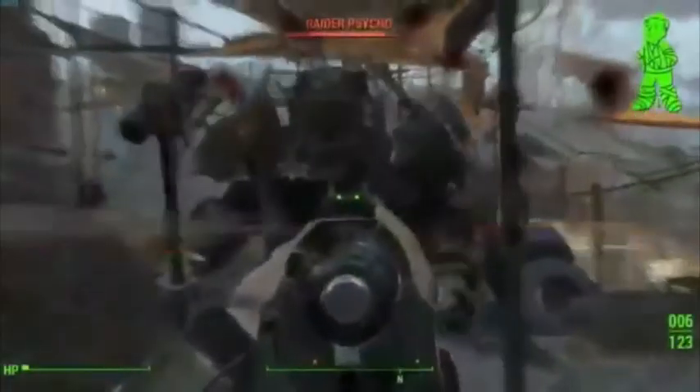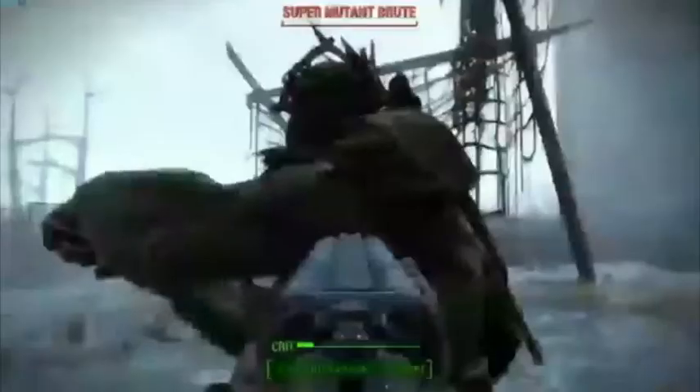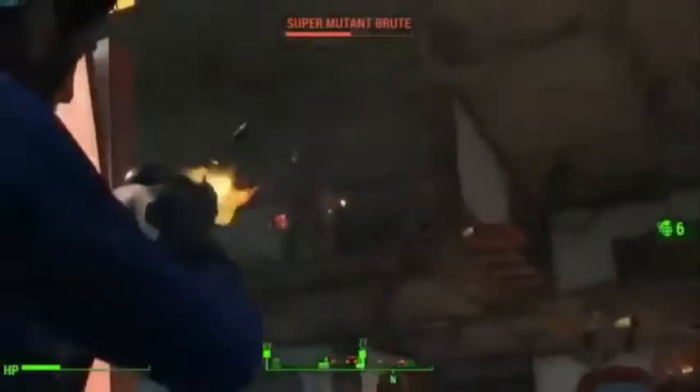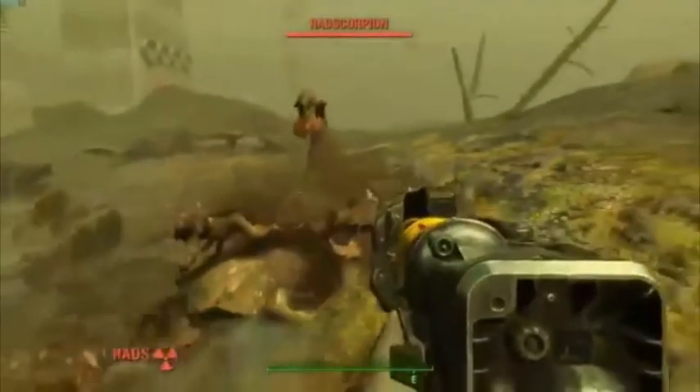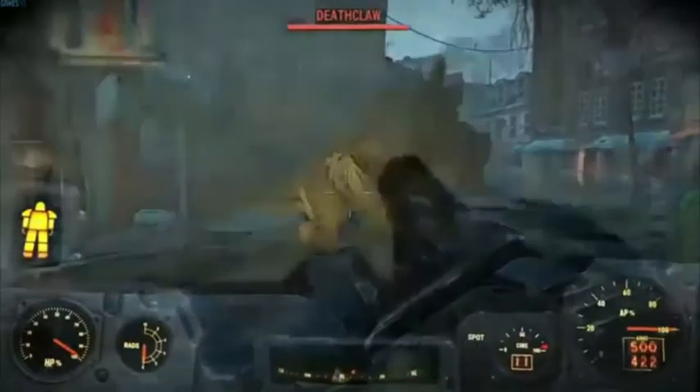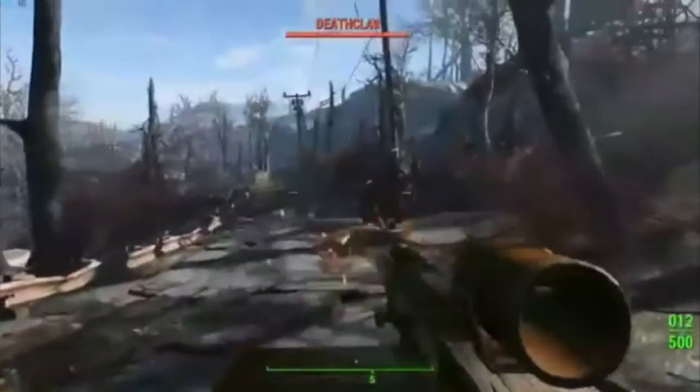You start out in a vault called Vault 111, which in the E3 gameplay footage showed a prologue to the story where you character created, which now includes a sculpting kind of way of doing it. So instead of just using sliders or presets, you can sculpt the way you want your face to look like, and there's also an option to sculpt or shape your body as well. This applies to female characters as well. Once you emerge from Vault 111, nuclear war has already ended, everything's gone to hell and civilization's coming back.